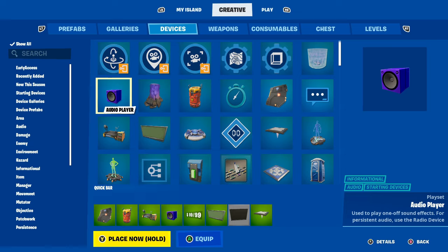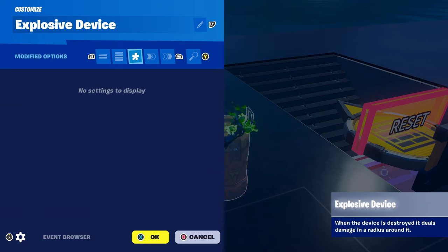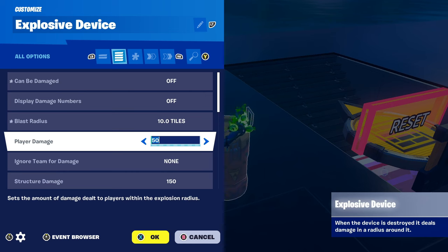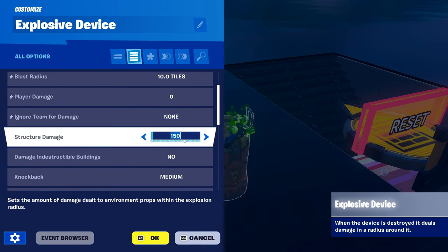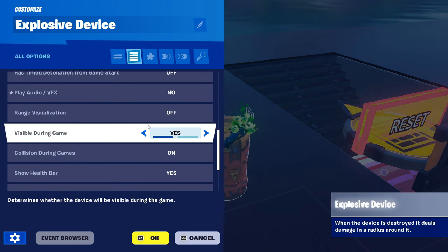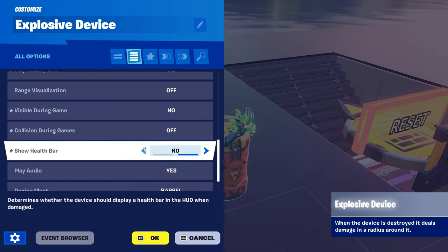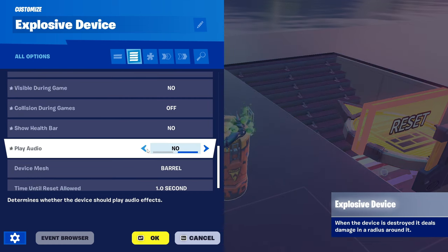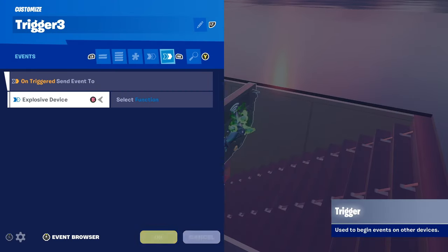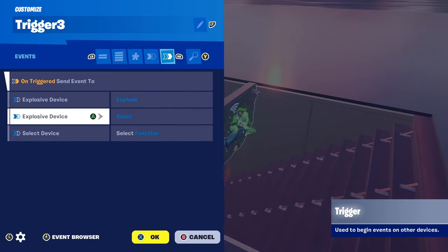Get an Explosive device and an Audio Player. Place the explosive device down like that. Go to settings: Can Be Damaged - Off, Blast Radius - 10, Player Damage - 0, Structure Damage - 5000, Knockback - None, Play Audio/VFX - No, Visible During Game - No, Collision During Game - Off, Show Health - No, Play Audio - No.